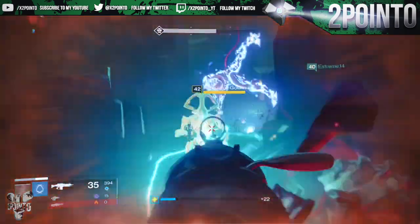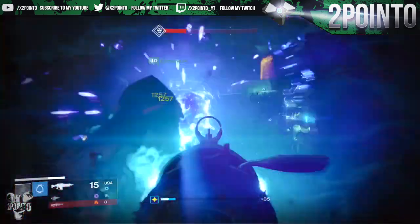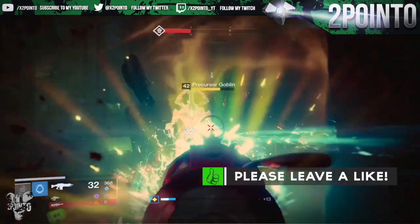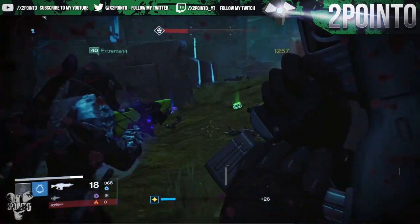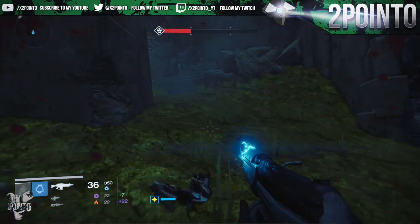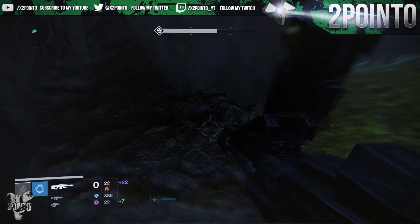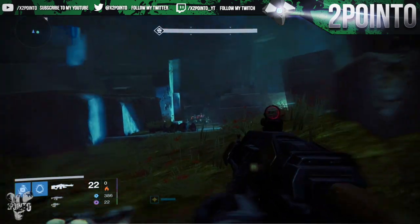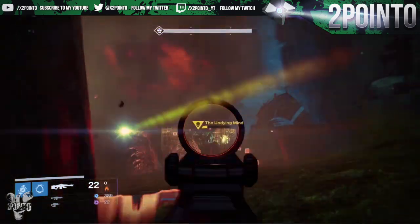What is going on guys, 2.0 here, and in today's video we're going to be taking a look at the loot that I got from my three nightfalls this week. This nightfall was the Undying Mind strike and the modifiers did actually make it fairly challenging to complete. The only modifier we had to help us out was Catapult, where your grenade recharges quicker, but then Trickle was also on, so that made Catapult pretty much useless as well. The loot that I got from this week's nightfall runs was all terrible.